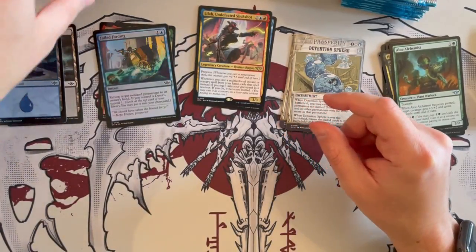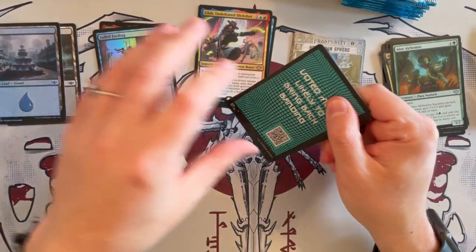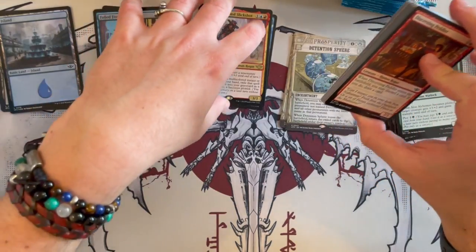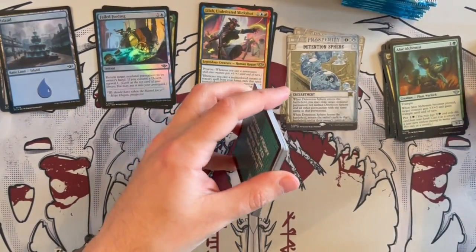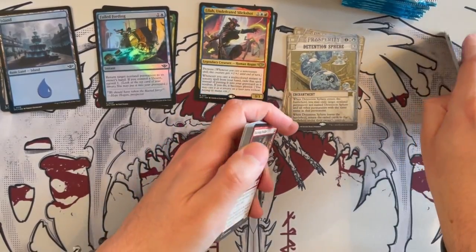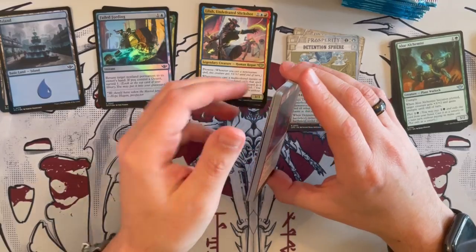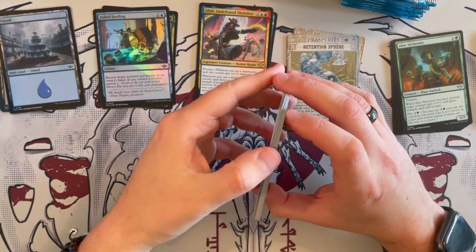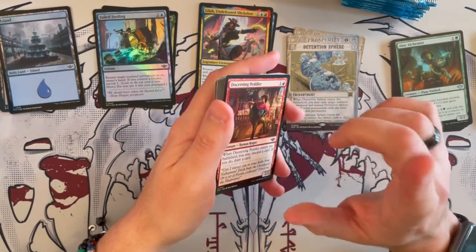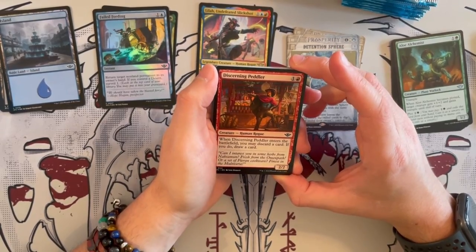As we approach the release of Modern Horizons 3, we're going to be very excited to unbox those products. That set is going to be the craziest set of this year. I look forward to Dustmarn and Bloomborough. This year I'm really looking forward to all these sets, but Modern Horizons 3 I think is going to be a breakthrough. So make sure to stick around because we're going to be unboxing that stuff hopefully. And we get Discerning Peddler — a 2/2 that costs 2. When it enters the battlefield, you may discard a card; if you do, draw a card, so you get to rummage.